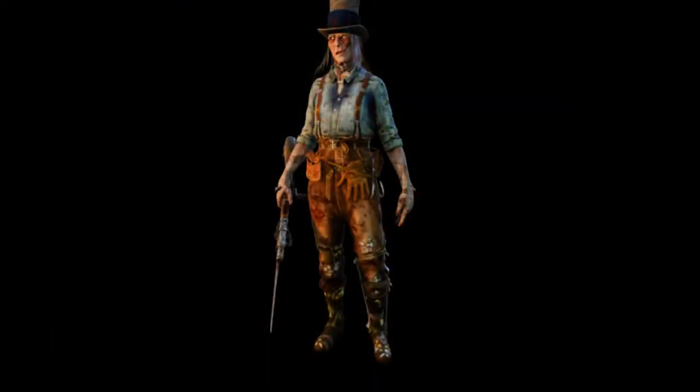First up, we have the Death Slinger skin. I don't really know what to say about this one — it's not terrible, but it's weird, you know. It's cool, I like it. It's different on Death Slinger; I've never seen Death Slinger with any outfit like this. I like the hat as well. And what he's wearing in general — you've got the gloves around his waist, the rope, a few pockets, and his boots.